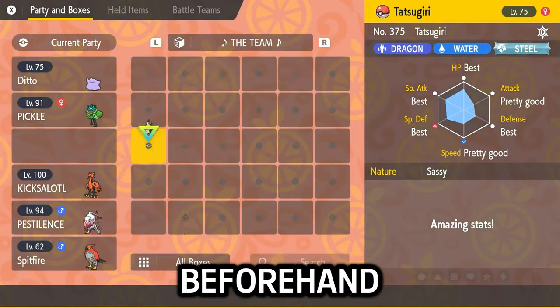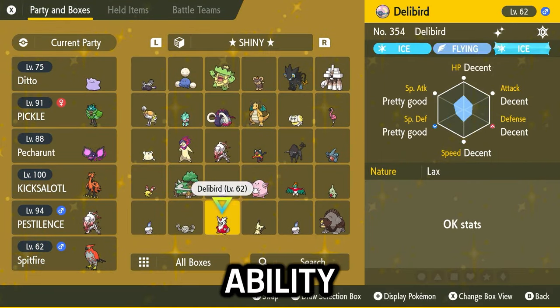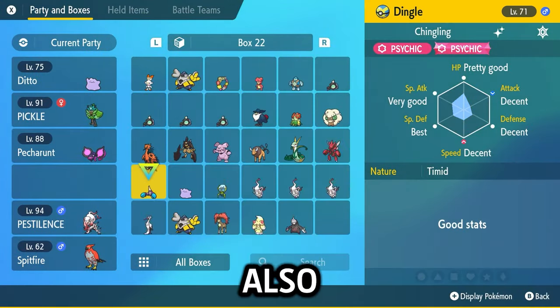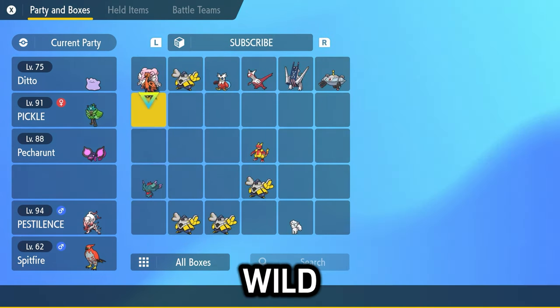There are a few things you'll need to prepare beforehand. First of all, you need a Ditto that does not have its hidden ability Imposter. If it has Imposter, you need to change it, otherwise this will not work.